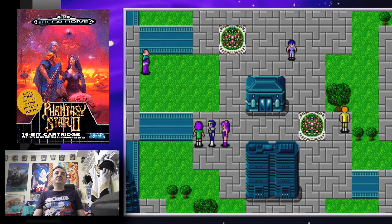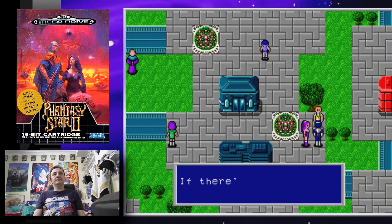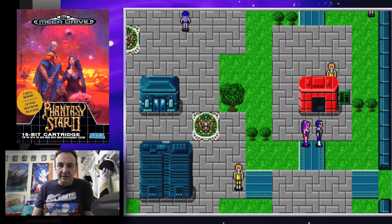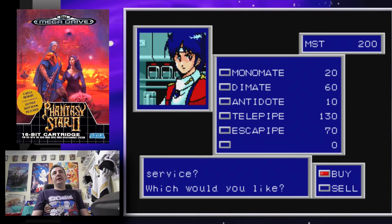When you first start your game, you talk to everyone. 'Do not get close to the bridge to the north — many people have been killed there by a man named Darum. If there's something you'd like to know about Motavia, you should go to the library at the central tower.' We're going to just get out and explore. Similar to Phantasy Star 1, you have these item kiosks that sell stuff with really strange names — no explanation of what they did; you had to figure it out yourself.